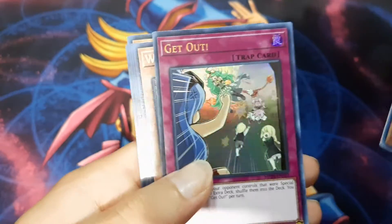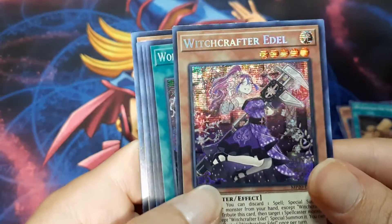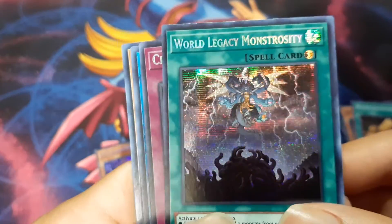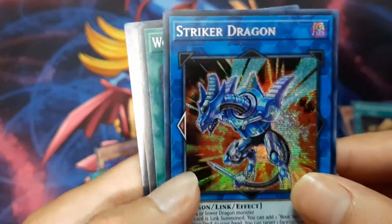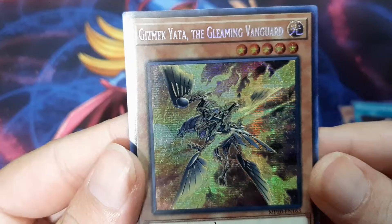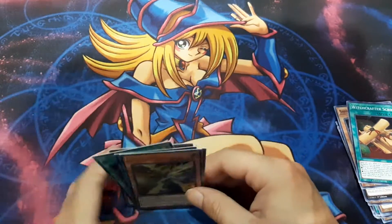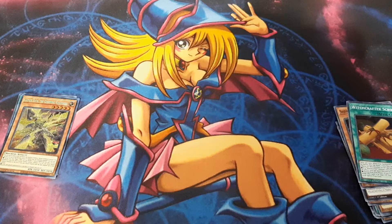So our ultras: Witchcrafter Pottery and Getout. And our prismatic secrets: Witchcrafter Adel - I like the artwork on that one. I have two of these World Legacy Monstrosities. I don't exactly know what monster is in the background, but Crackdown - I do like Striker Dragon as well. And Gizmakiata the Gleaming Vanguard. So nothing crazy, but I enjoyed it - I hope you all did as well. If you did, leave a like, subscribe, comment down below all the good stuff, and I will catch you all in the next one.